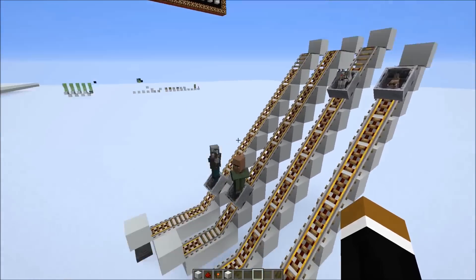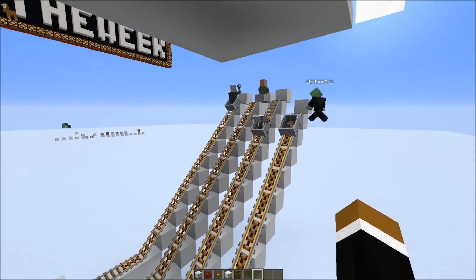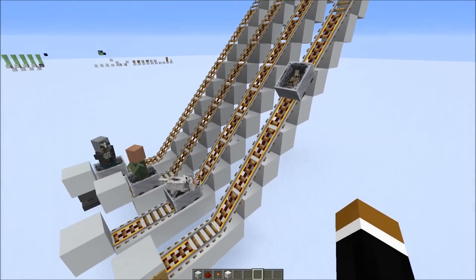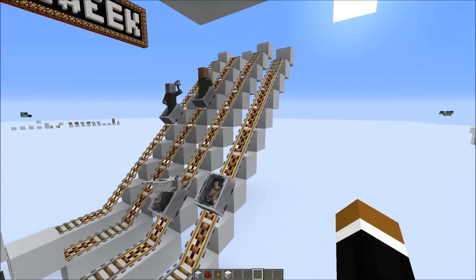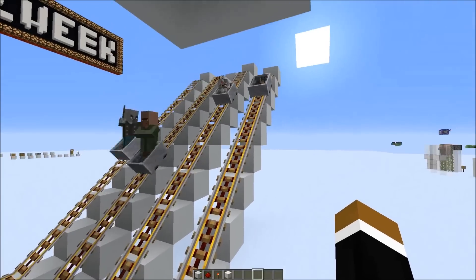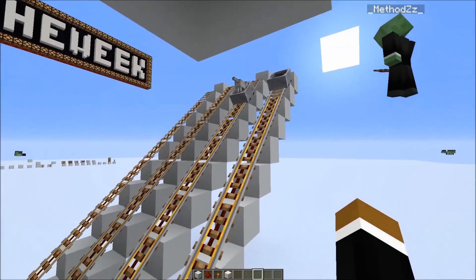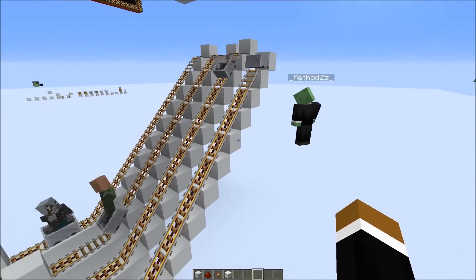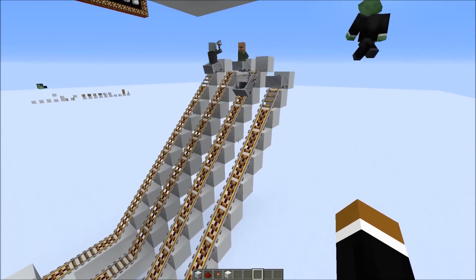You can see the villager tries to flee from the Johnny and the Johnny also tries to follow him. Here's the same example, so it really affects all entities with an AI. The rabbit tries to flee from the wolf and the wolf chases him inside of the minecart. Even powered rails are ignored, which really defeats the whole purpose of the minecart.